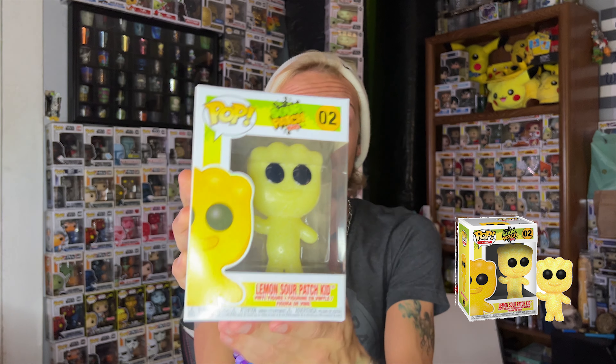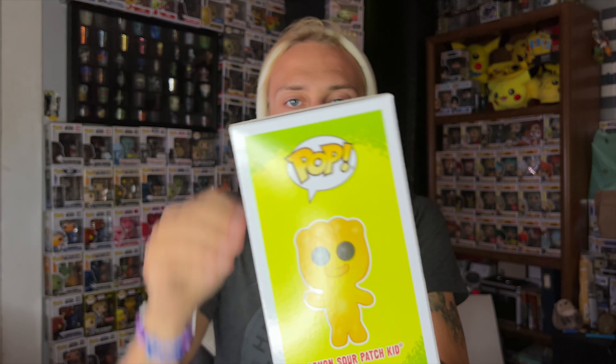Next up is number two, the lemon Sour Patch Kid — the yellow guy. There's only so much you can say about the same pop in different colors, but I love this one. The only thing I don't like is this hard crease on mine. I got the entire set as a bundle pretty cheaply, so a little damage is expected. In terms of flavor ranking, lemon is bottom tier — number five out of the five originals. The lime or green ones are number four, slightly better than yellow but not by a lot.